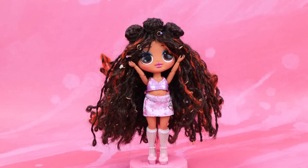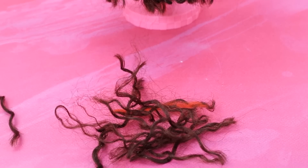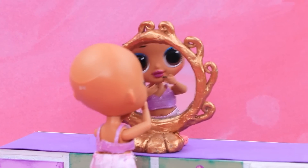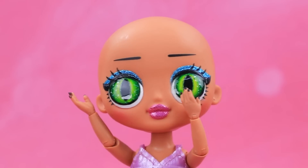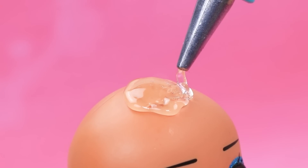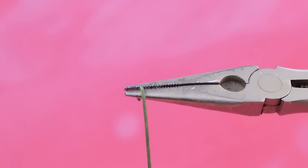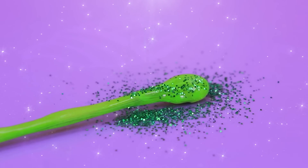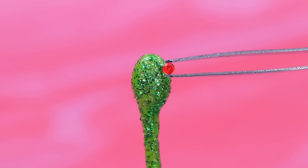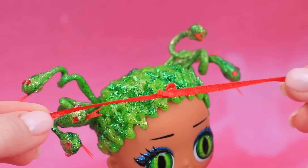Medusa kept growing. Help with my hair, please. Let's trim the ends — oops, she's bald! We'll fix everything. Fill a cap with hot glue, take a wire, cover with hot glue, add sequins, red eyes, and a tongue. Snakes are collected into tails.